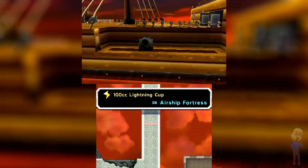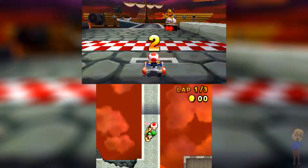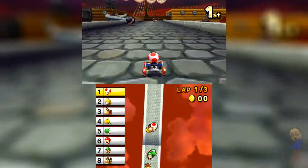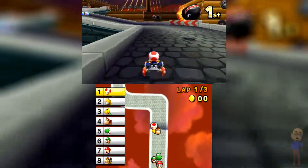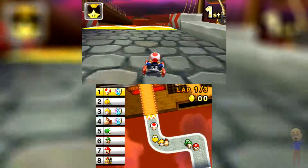I've only pulled off one two-star in the entire thing. DS Airship Fortress - just what I want. I like this course. I used Koopa last time, and he can turn really well, but I used the Gherkin on this course last time and that is really tight turning in the corners.